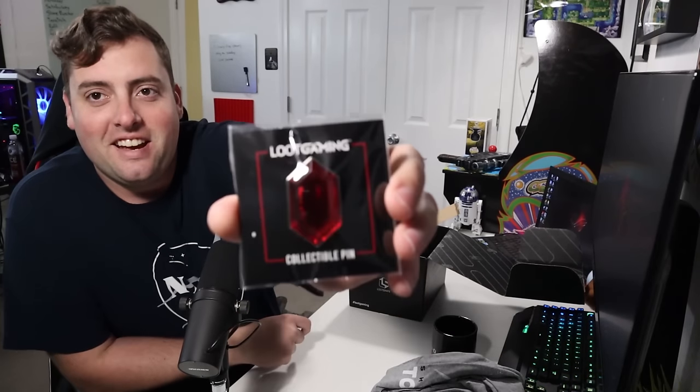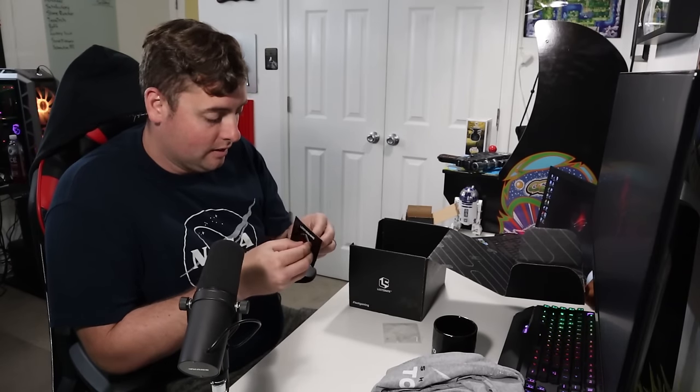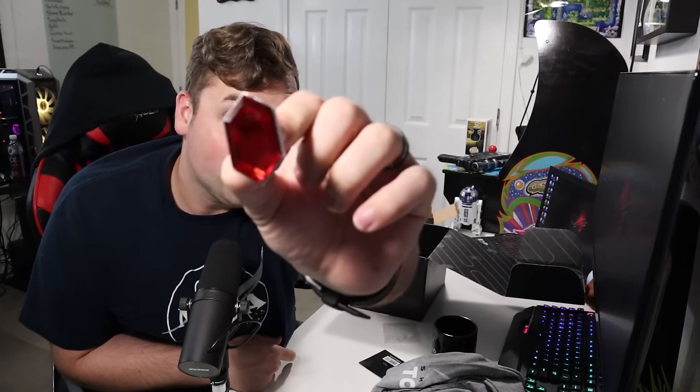We also got a couple other little things. We got a pin here. It looks like a rupee. That's pretty cool. Let me get it out of the packaging. Very neato. Should I take it out so we can actually hold it up and look at it? There's like a little piece of plastic stuck to it. Here we go. So you just put it on your shirt — how cool is that?